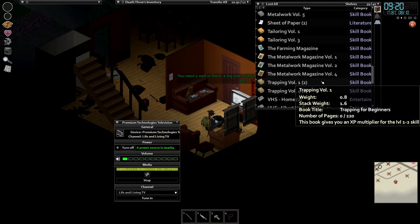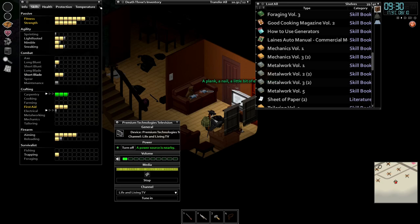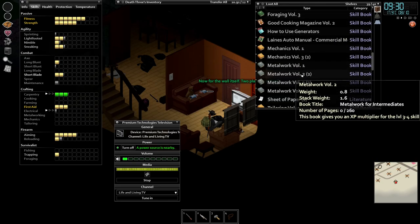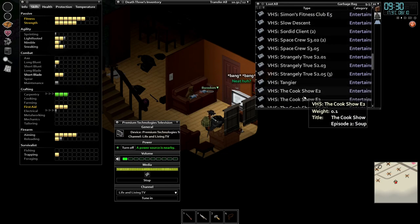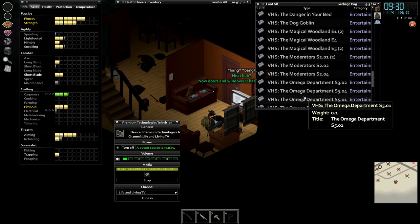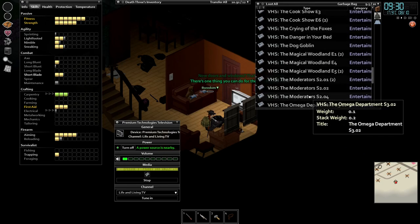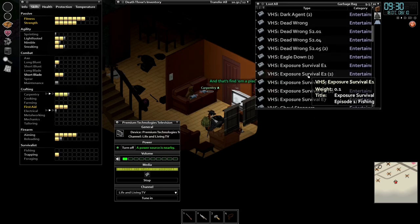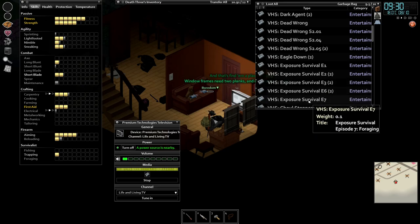We can get some easy points with that with the survivalist VHS, which I think we've got here. There's already one level. We've had some of the survivalist - exposure survival - so we can watch some of this. That will give us some basic skills.